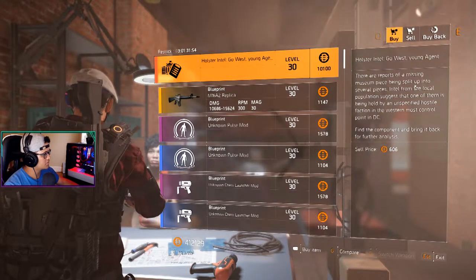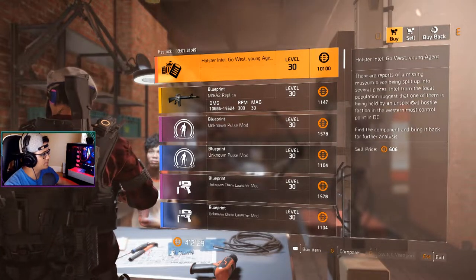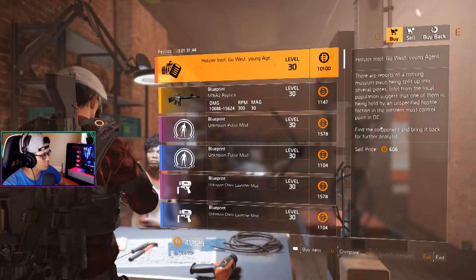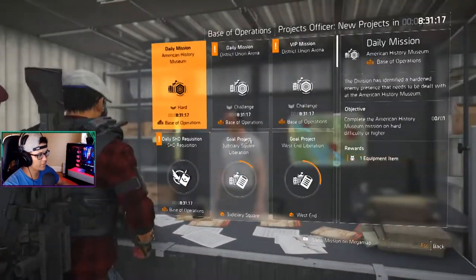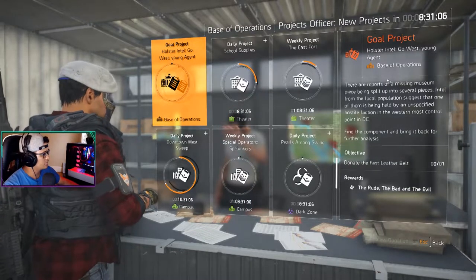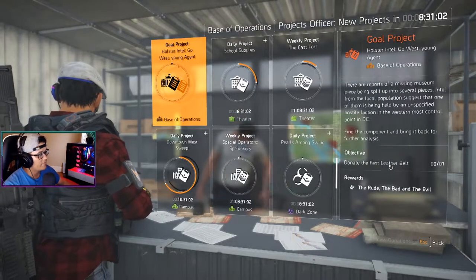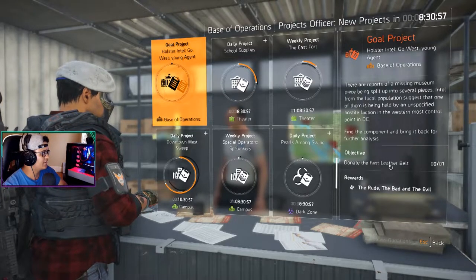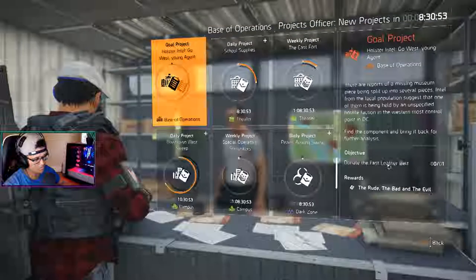To start this quest, the first thing you gotta do is go to the blueprint girl in the Base of Operations and buy the first project blueprint for the holster. Once you buy it, go back to your project guide and open it — it has hints about the quest where you'll go and get all the pieces needed and the blueprint to make this holster.